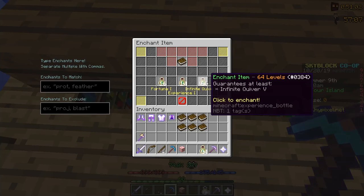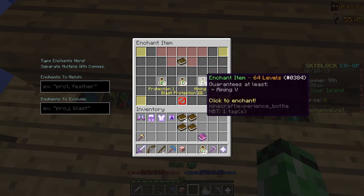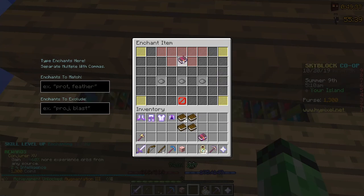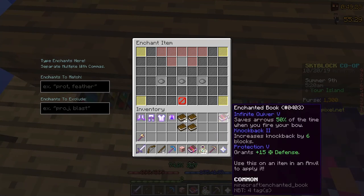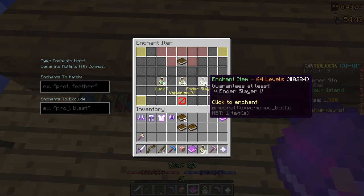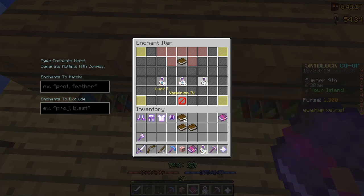I got an Infinite Quiver 5 enchant — just Infinite Quiver, but that's fine. The knockback protection doesn't apply to a bow anyway. Looks like I got an aiming enchant as well — I got aiming and infinite quiver. That means I can get rid of this extra book; maybe sell it in the auction house. I also got an Ender Slayer book and I think I'm going to try putting that on the bow just in case — even if I can't, I can still get it on my sword.